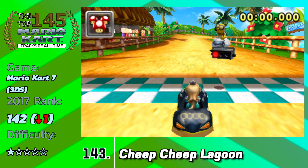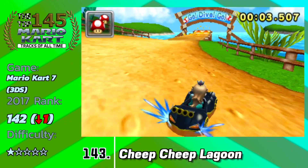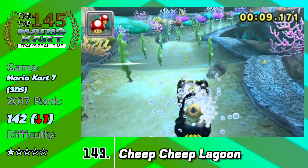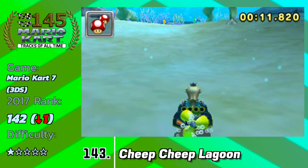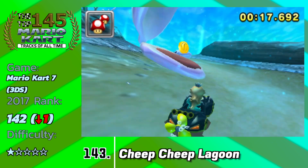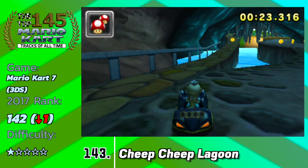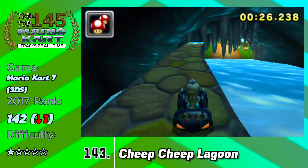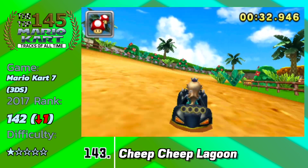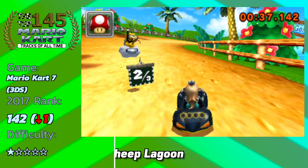Cheep Cheep Lagoon is the first non-Super Mario Kart track on this list. This track is mainly meant to show off the underwater mechanics for Mario Kart 7, but unlike its counterpart Rock Rock Mountain — which showed off the glider mechanics — this track just does not do a great job. Like most underwater levels, they're very slow, they drag on, they're boring, and this one is more of the same. When you're underwater it's just a big, vast, open area with not many obstacles. You just see a bunch of clams lying around, no real enemies, and nowhere to fall off. The difficulty just isn't there, and I find this track boring and uninspired.